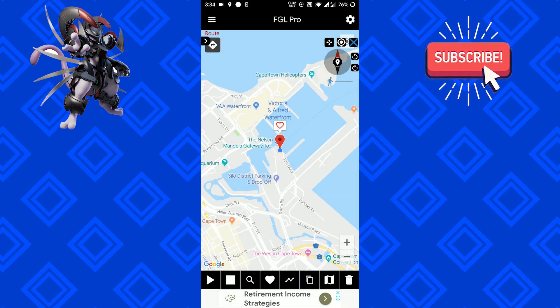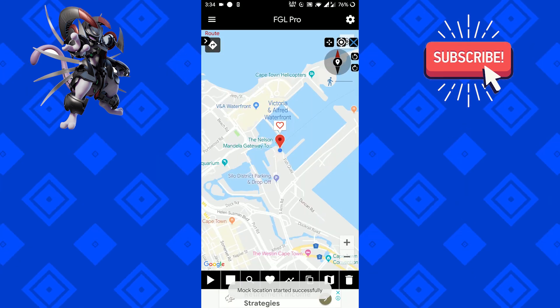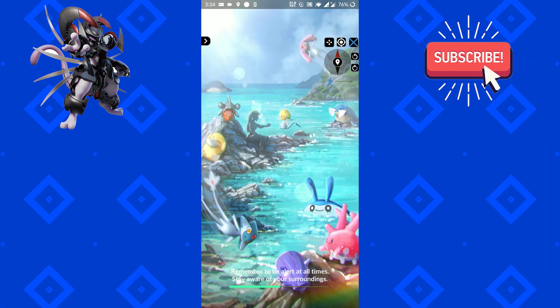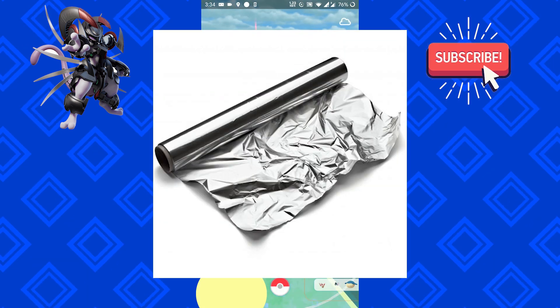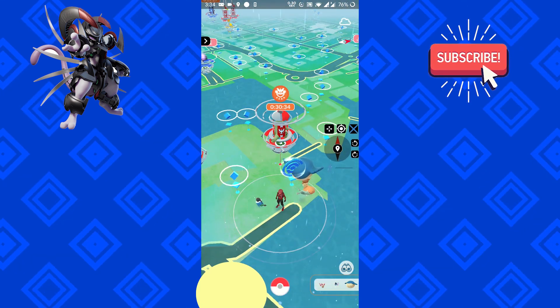Now open up Pokemon Go and see the magic. With this method I didn't get any GPS error 11, but if you have a GPS error, let me know in the comments down below — I'll answer all your questions there. Also, if the character starts to jump, use a foil paper under your phone's case. That's the only solution for now.